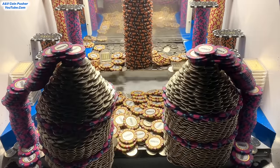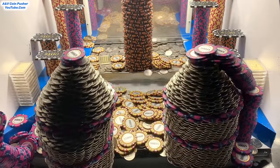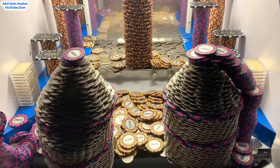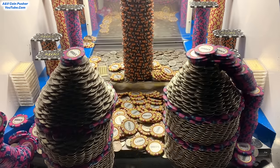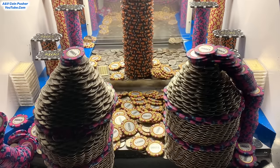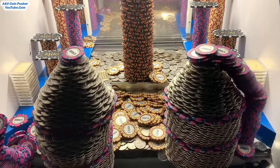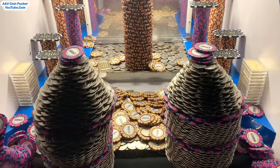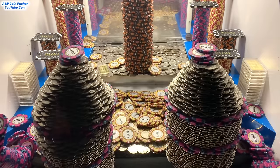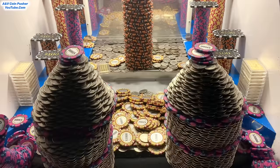That quarter tower on the right, it's about to go. All those $5,000 chips that were on that left tower just fell down into the tray - well, most of them got stuck against the glass. We really need that tower of $10,000 chips on the moving platform to crash down. We got those $5,000 chips on the right but those got stuck against the glass also, unfortunately.